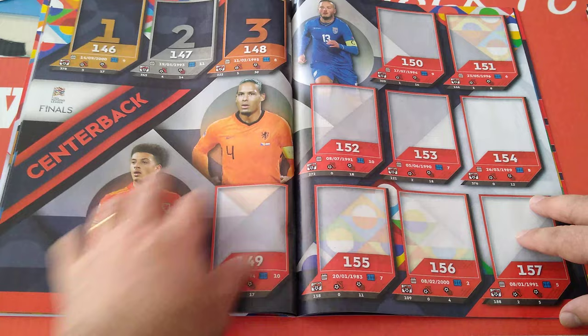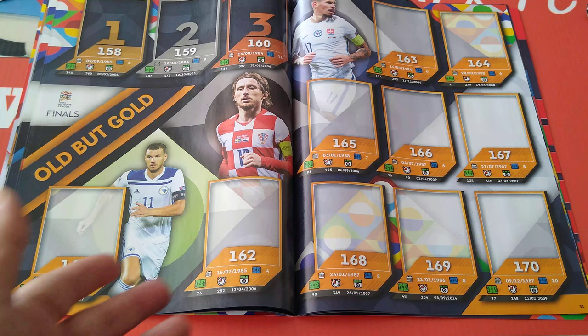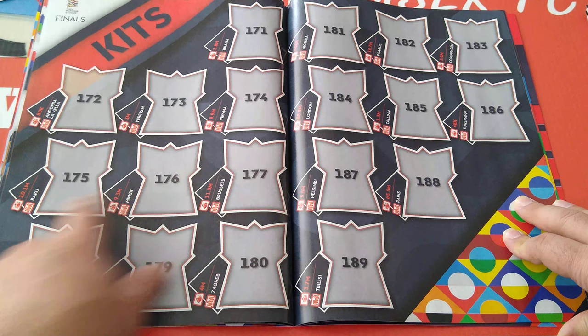Here's the playmaker. Here's the centre box - VVD. Here's the old but gold section - players that are over 30: Dzeko, Modric, and of course Hamšik for Slovakia. Here are the kits - very nice shape, like a maple leaf sort of shape for all the kits.